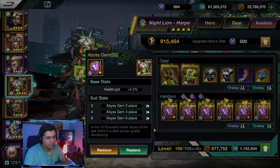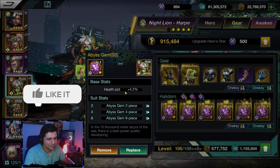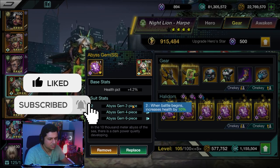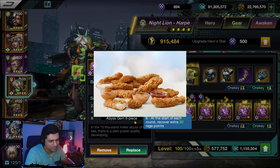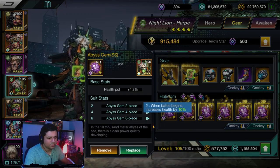Each set of gems — they're called gems in some places and halidomes in others, not sure why, but that's okay. Each halidome set has a special unique characteristic, whether you have a two-piece, four-piece, or six-piece set. Having more of the same halidomes activates each bonus level.